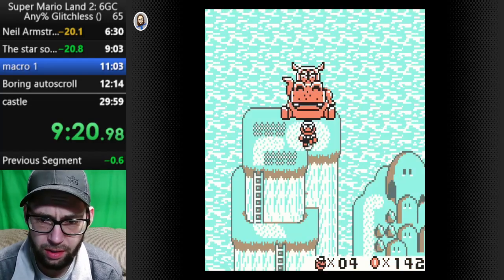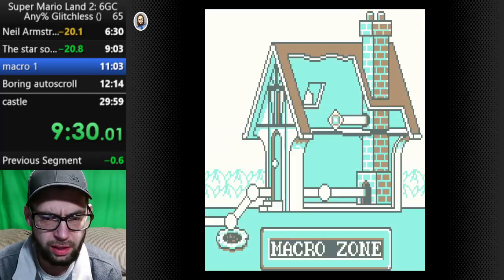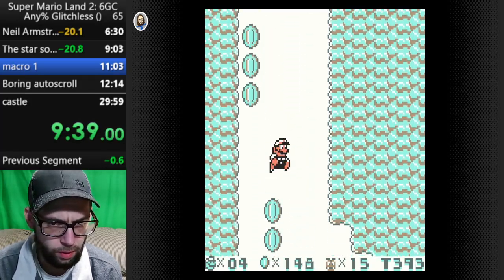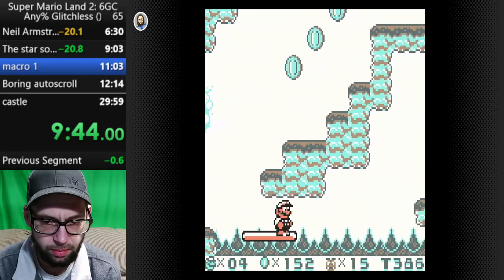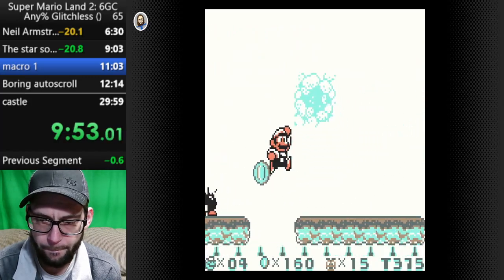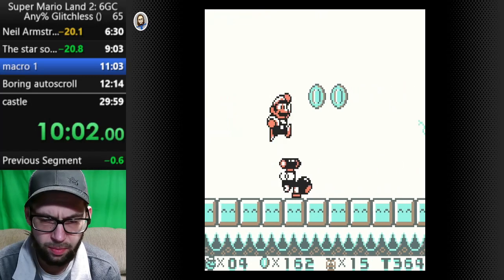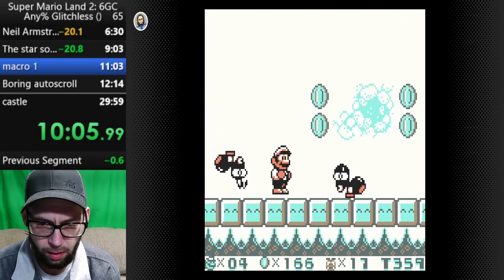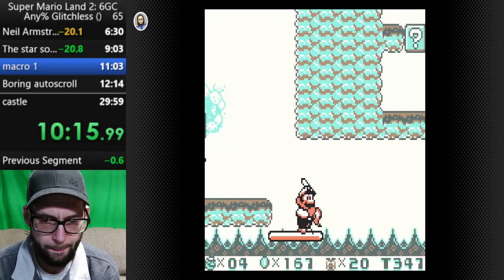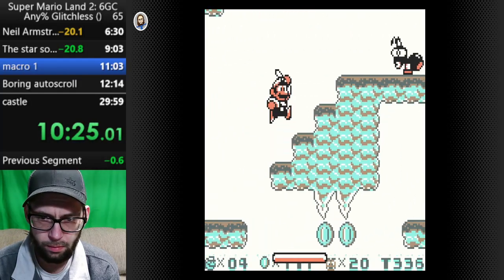Alright. Where are we going now? Macro zone. We're gonna skip most of macro zone, actually, which is a shame because it's kind of cool. I'm gonna take a secret exit on this one. So for that secret exit, I gotta grab this mushroom for spin jump reasons. That block up there is the bunny ears, which you can't spin jump with. Secret fireballs right there.